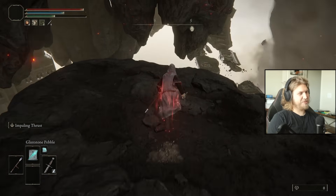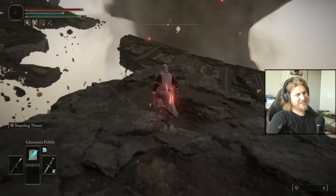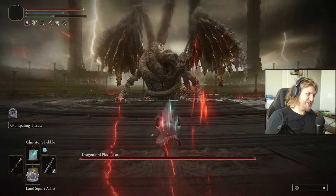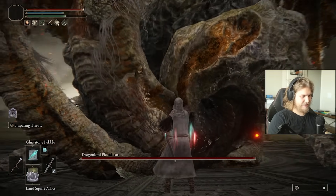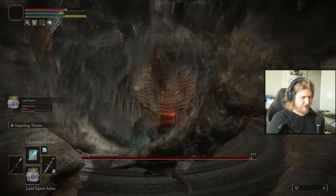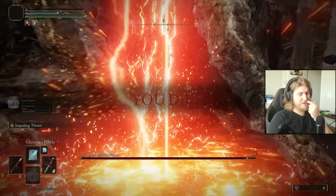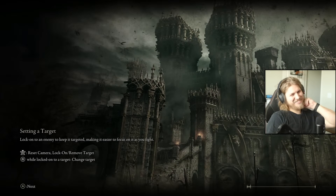Let's use Lordsword Dashes on Placidusax — not doing the stab up front, doing the dashes. I don't know if this changes how he operates. All right — squirts! I got literally inside him. Poison did proc though! I love that so much.